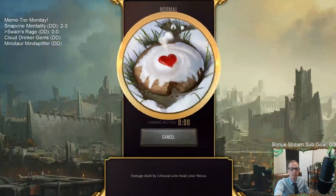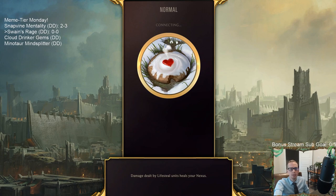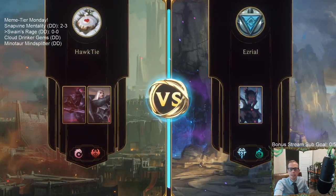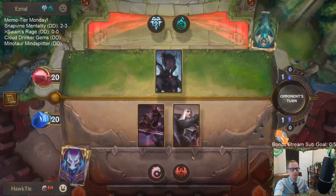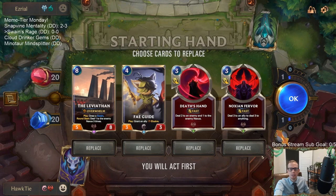We're going to play five games in normal since it's a meme tier deck. If we go 4-0, we'll play our fifth game in ranked. We're starting off against what looks like They Who Endure with Elise — could be an Iceborne Legacy Spider deck.